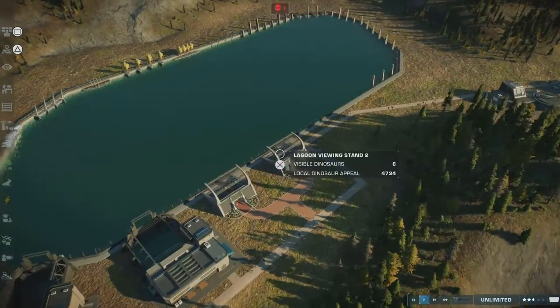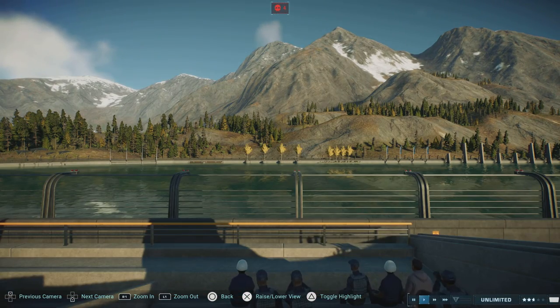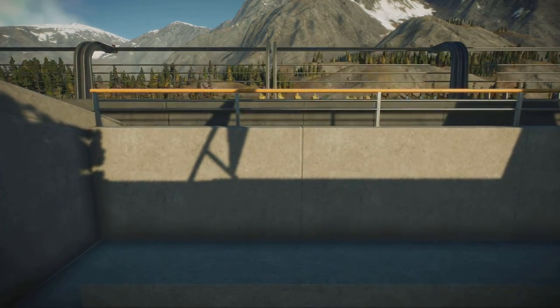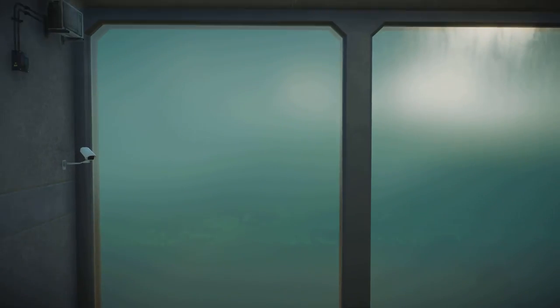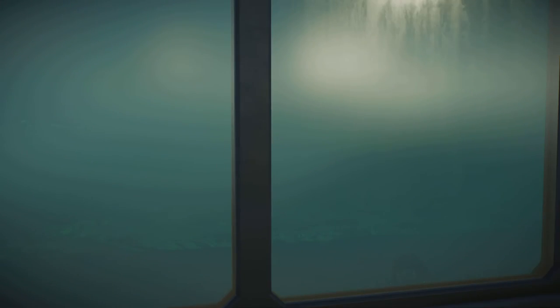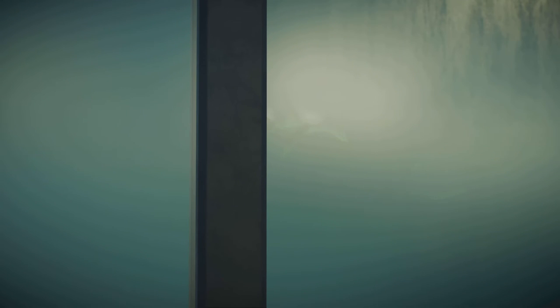Another thing for the free update - the water is much clearer. One of the biggest issues people had was that when viewing from this angle, you couldn't really see anything below. Normally it would be impossible to see anything, but already you can see one of the Styxosaurus there and another one there. Even with the Mosasaurus - the biggest one - you can actually see it now. I think you can even see the Indominus Rex right over there in the center, which is going to be really awesome for thumbnails.